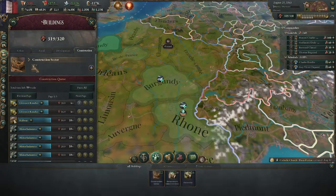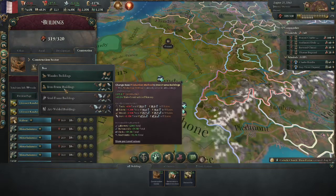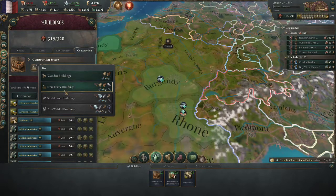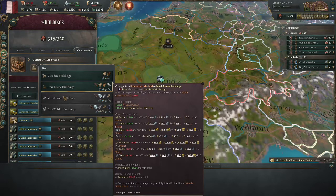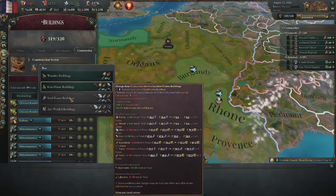The last part I'm going to touch on is the construction type — steel frame buildings. When you want to pick which one to build, always pick the highest up-to-date one you have. Give the middle finger to the cost — who cares how much it costs, it allows you to build more. Right here: 315 versus 630 — that is double the amount of construction and construction efficiency.